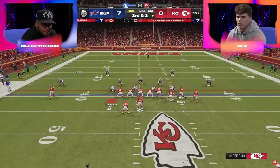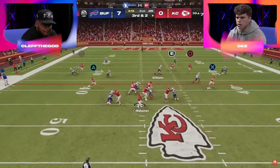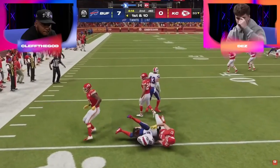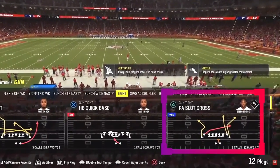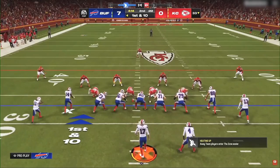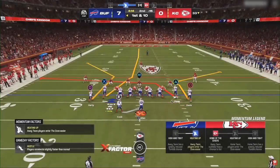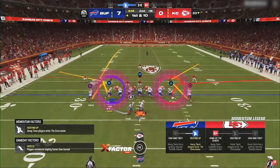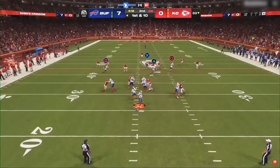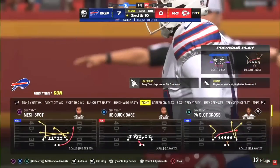We're going to be covering nickel 3-3 cub, nickel 3-3-5 odd, dime 1-4-6, big nickel over G, nickel over and 4-3 even 6-1, as well as an entire defensive ebook devoted to teaching you the ins and outs of how match coverage works. And for the first time ever, an ebook entirely devoted to teaching you how to adjust your defense at a very high level. It's going to help you learn all of the core foundational adjustment concepts you need to know no matter what defense you're in, and teach you how to apply those to any offense you're going to face.